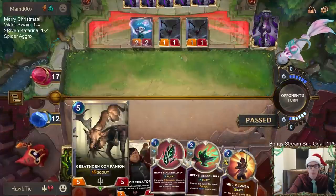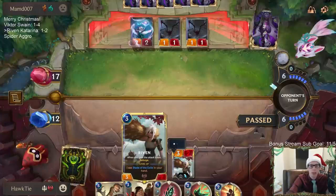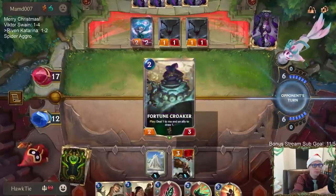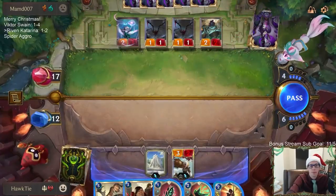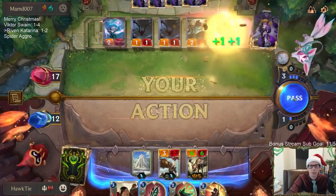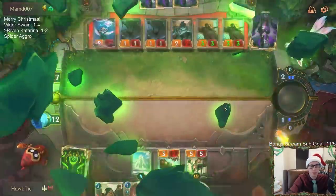I may just not play anything this turn — I could play the Moose right now. We'll just pass and see what happens. I was thinking maybe they try to kill the Riven here, then I Single Combat away the Riven and play new Riven. We'll play the Moose. So next turn I could play new Riven and Crimson Curator. This deck is good — these things are so cheap and efficient.